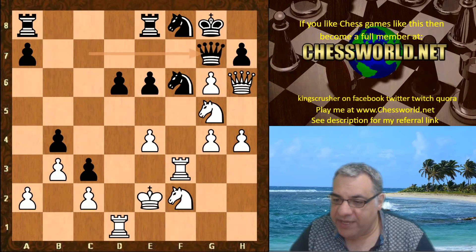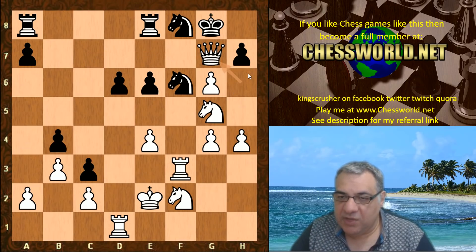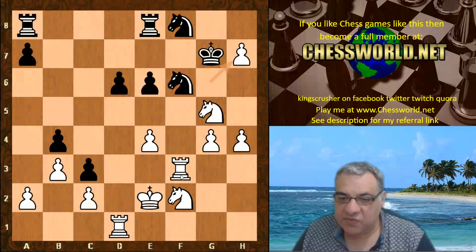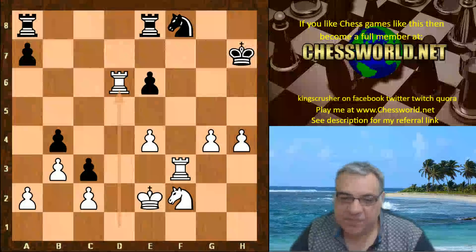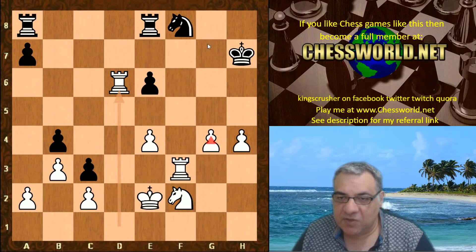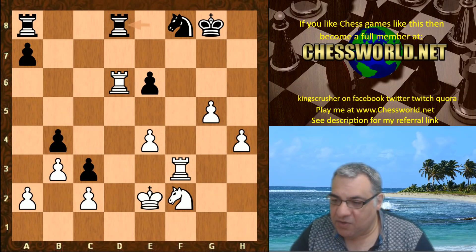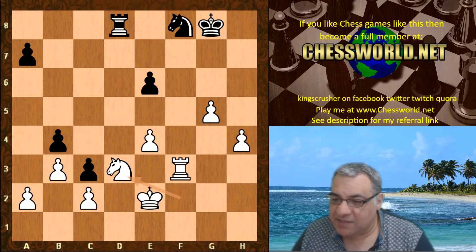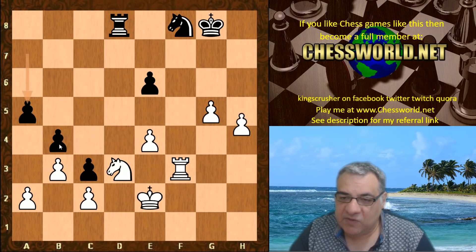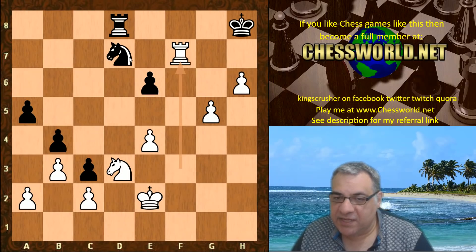Rook f3, and we get a transition. The queen is lured away from the defense of d6, so Leela just cashes out into a great ending. The big threat is Rxf6 and queening, so the pawn has to be taken — Knight takes — and now Rxd6. This is just brilliant: there are two connected passed pawns for Leela to use. She is very good with passed pawns. g5, a couple of rooks come off, but Knight d3 hits b4 — Stockfish is in a miserable state.